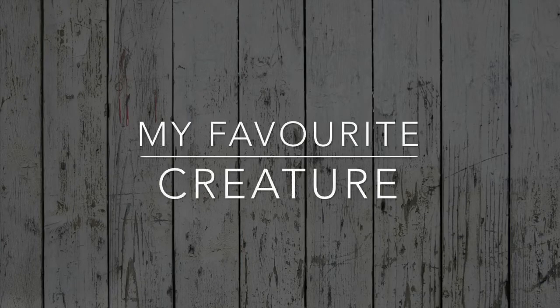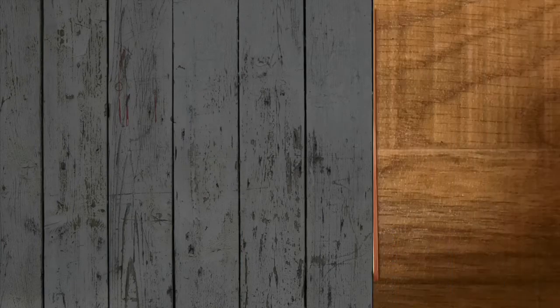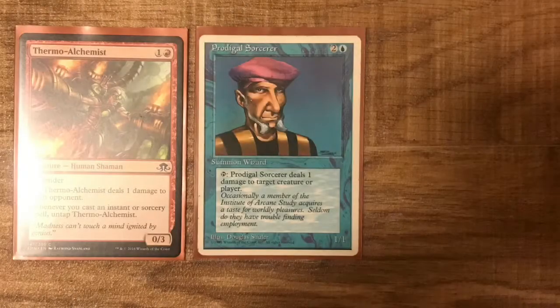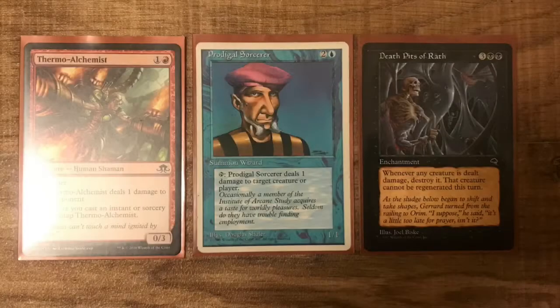My favourite creature is a very personal choice — it's the Prodigal Sorcerer, also known as a Tim! I've had so much fun building decks to include my namesake over the years, from Pauper Thermo-Alchemist recently, to my Death Pits of Rath pingers deck growing up!